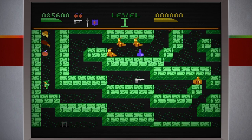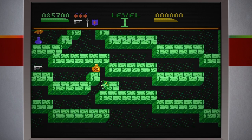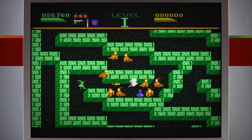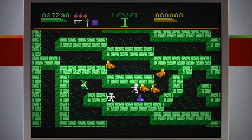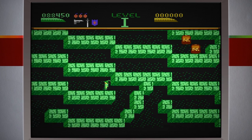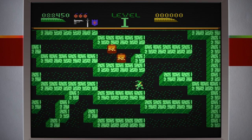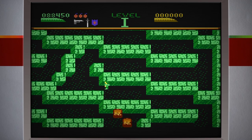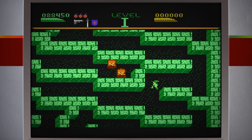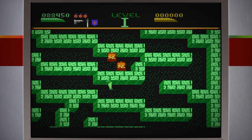Aquele bagulho que fez eu perder a vitalidade antes. Cheio de inimigos aqui. Aqui já não vai aparecer mais inimigos. Vou atrás de itens para ver se consigo aumentar mais um pouco minha barra de vitalidade, já que perdi bastante. Outra bombinha aqui, dois itens. Agora estou com três bombas. Não tem como destruir, destruiu. Acho que perdi vitalidade.